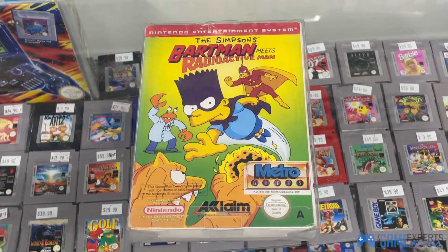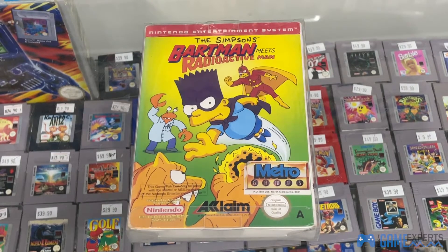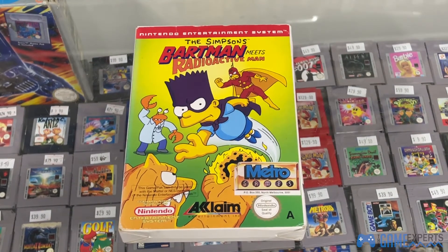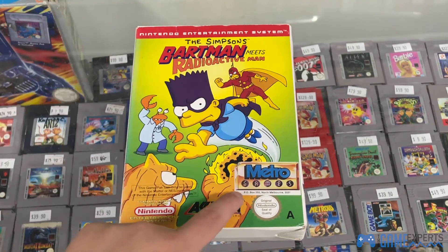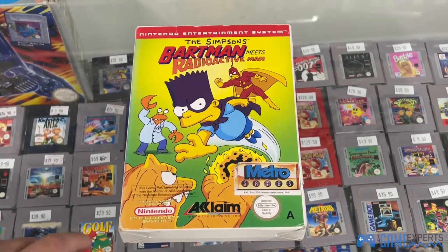Here it is guys — The Simpsons Bartman Meets Radioactive Man. Very colourful box art. You've got good old Bart with his Bartman costume, Radioactive Man, and a couple of other cool Simpsons characters. This is currently in a protector — I'm going to take this out for a better look at the front. A lot of SNES and NES games were distributed by this particular distributor in Australia, Melbourne Metro, from PO Box 265, North Melbourne, Victoria.